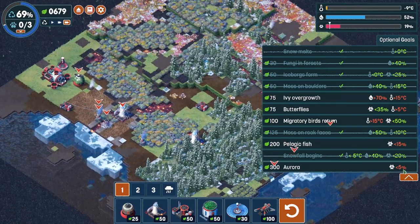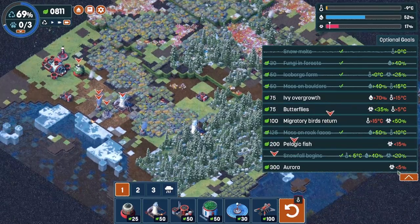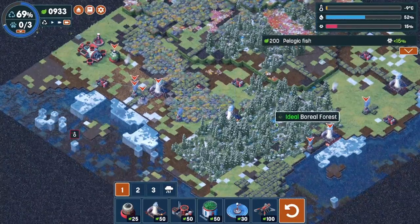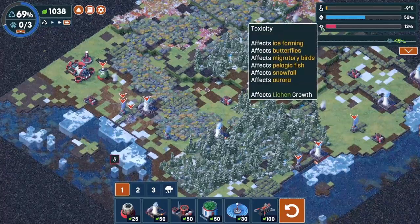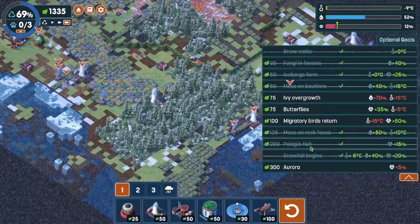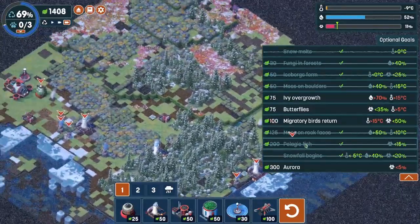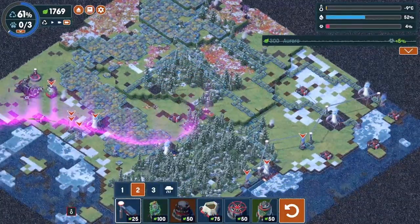If we can get a little bit better on our toxicity, we'll get the aurora borealis, which will be really cool. So let's just wait a second and let the snow cover the land. It is purifying the toxicity as it goes along, which is going to be great. You can see that we did get the fish there. We're coming along quite nicely. We got the aurora — see, there you go, you can see that it's forming. Pretty cool.